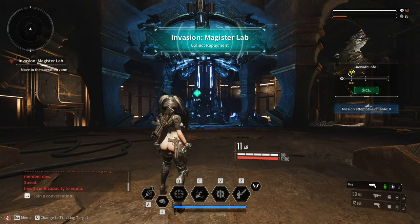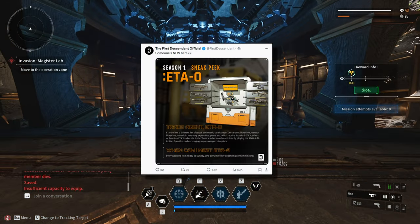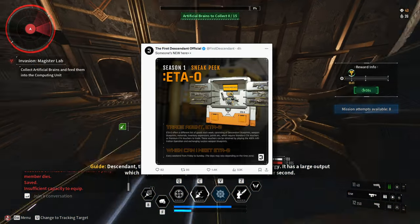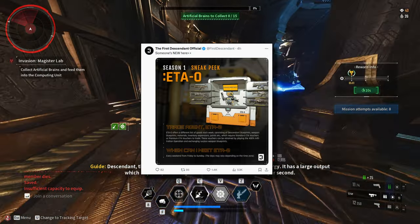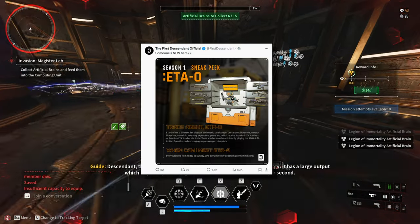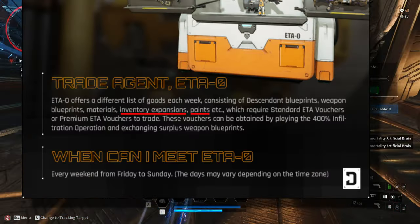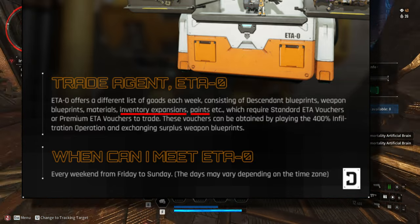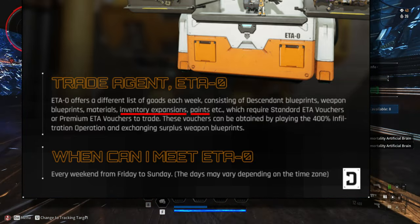The biggest news I'm really excited about on October 10, which is the release of Part 2 of Season 1, is the NPC ETA Zero. The First Descendant Twitter just released information about what this NPC is all about, and from what I've read, this NPC offers Descendant Blueprints, Weapon Blueprints, Materials, Inventory Expansions, and Paint.